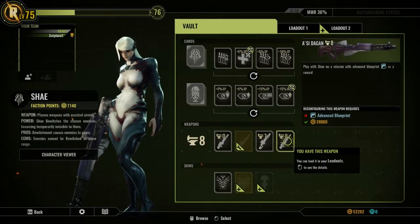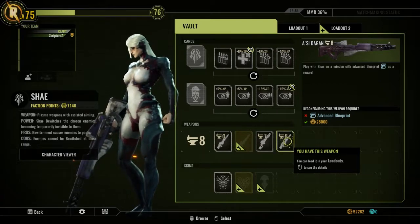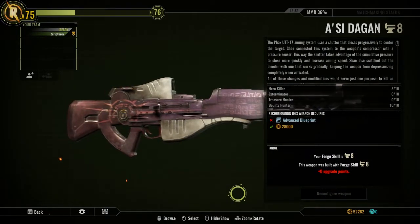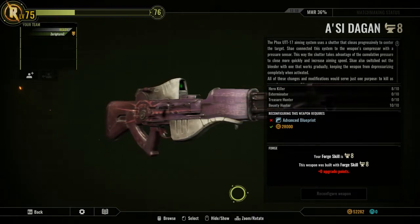This weapon is really, really awesome. This is something that I really main with a lot when I'm playing Shea, mainly because it's fast and it also does a really good amount of damage, especially when you're fighting against an antagonist or if you're playing as an antagonist. You can do a lot of damage to players with this thing.